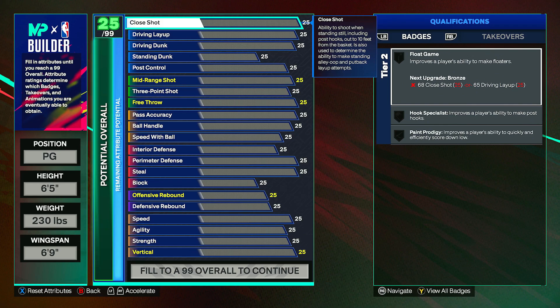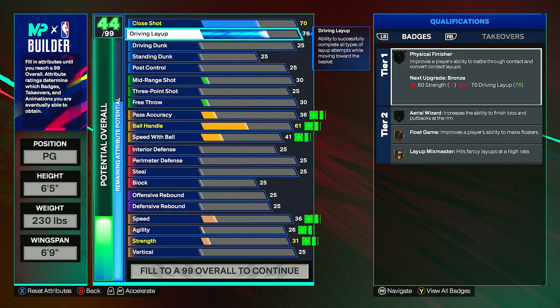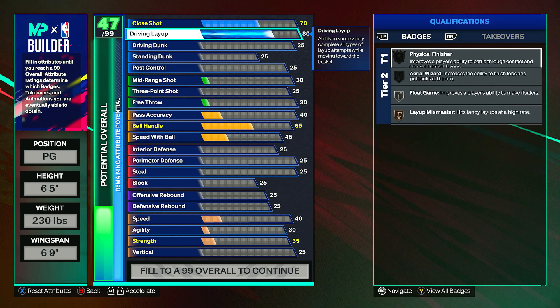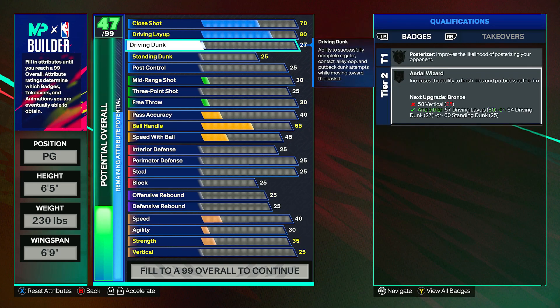For the close shot, you can bring this up to a 70. Then go down to your driving layup and bring this up to an 80 — this will give a bunch of badges. They won't show yet because we have to get down to the physicals. Physical finisher will go up to silver but we have to upgrade the strength, and aerial wizard will also go up but we have to upgrade the vertical, so don't worry about these too much right now.